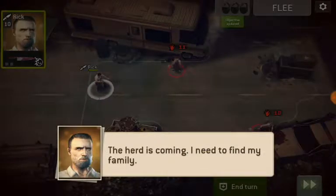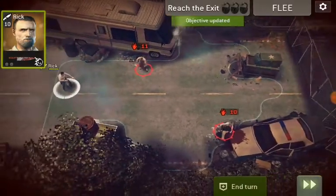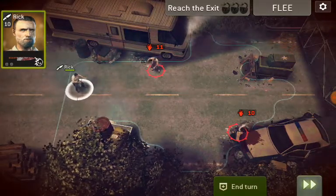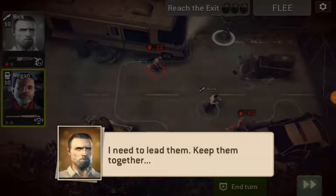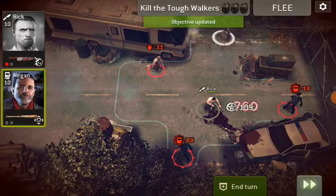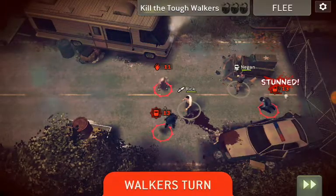Essentially there are five walkers that you have to kill in this particular mission. Interestingly enough, you start off with just Rick, and there's the overheating RV from the breakdown mission. Once you pass the RV, there is Negan — so that's where he comes in. He should be able to stun them.